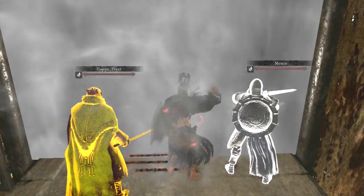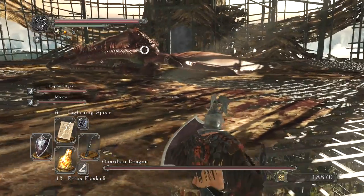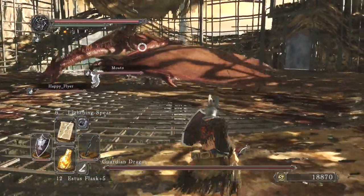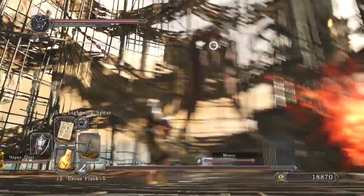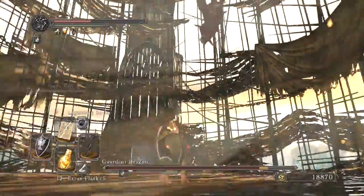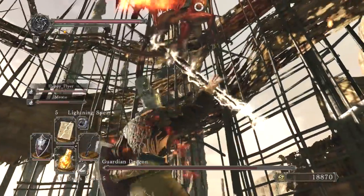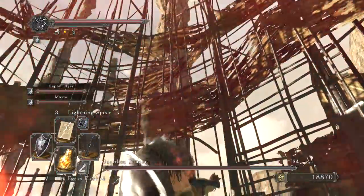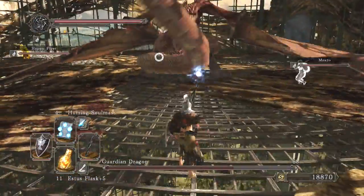Okay, on to the boss fight. We got the Guardian Dragon here. The safest place to launch attacks against him is directly beneath him, because the only way he can hit you when you're directly beneath him is to do his little stomp attacks, which are really easy to avoid. Both ranged and melee oriented characters are encouraged to stay as close to the boss as possible and block or roll through its physical attacks rather than face its dangerous flaming fire breath.